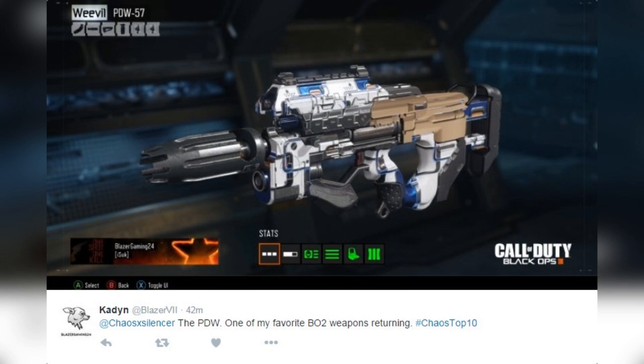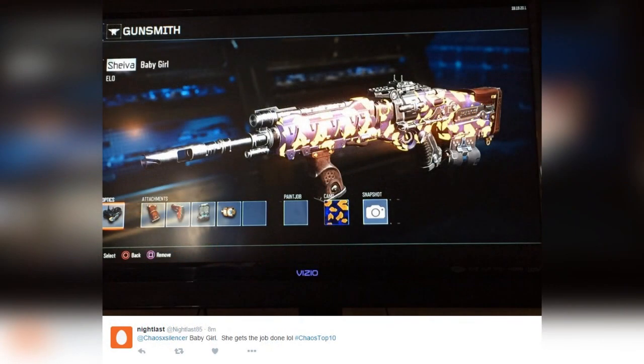Moving right along to number 9, from night_last_85 — he calls this 'Baby Girl.' She gets the job done. It's the Sheiva turned into the Baby Girl. That looks like a custom grip — I could be wrong. Some of these you're going to see are going to have epic, legendary, common, uncommon, and rare attachment variants on them, which is what makes this really cool. As people unlock these with their crypto keys through the supply drops, you're gonna see one-of-a-kind type guns. Number 9: Baby Girl.